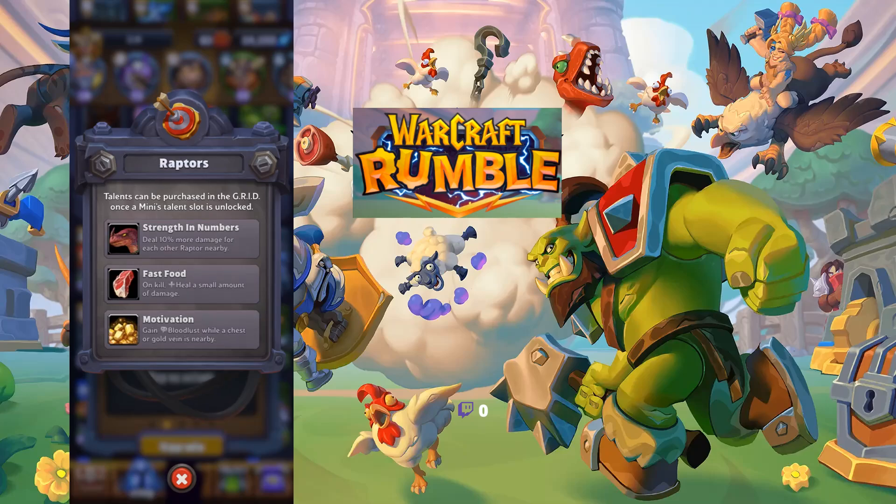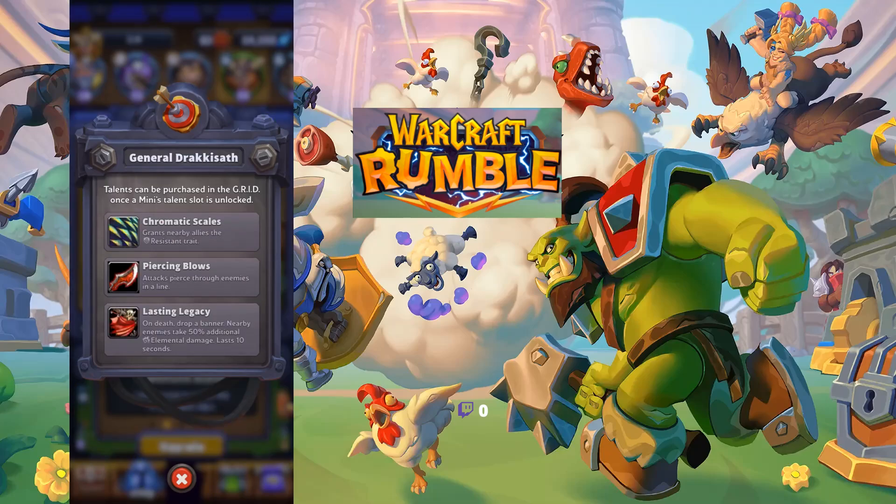For Raptors — Strength in Numbers, Fast Food, and Motivation. Strength in Numbers is head and shoulders the best: place them out, have them grow in numbers, and cycle back to place more. They are strong in heavy numbers when unchallenged, but be careful — there is so much AoE in Warcraft Rumble that a go-wide strategy often doesn't work. A lot of balancing is still needed for both PvE and PvP.